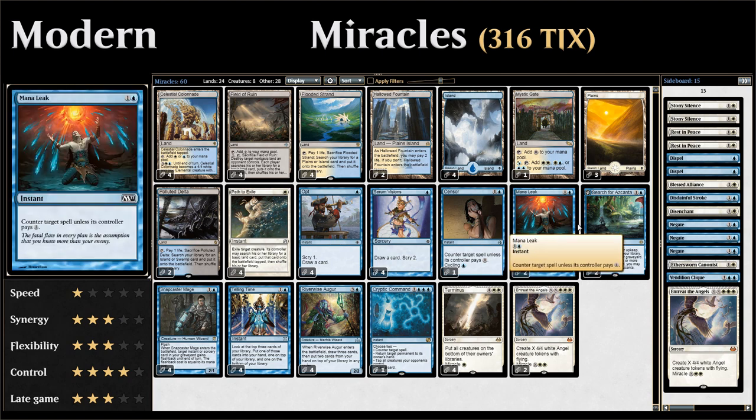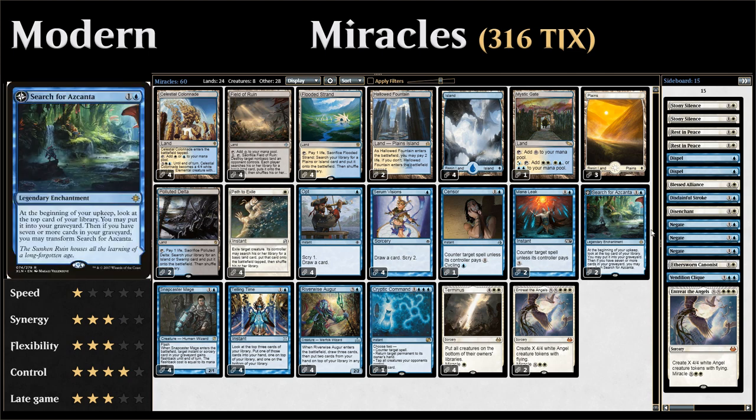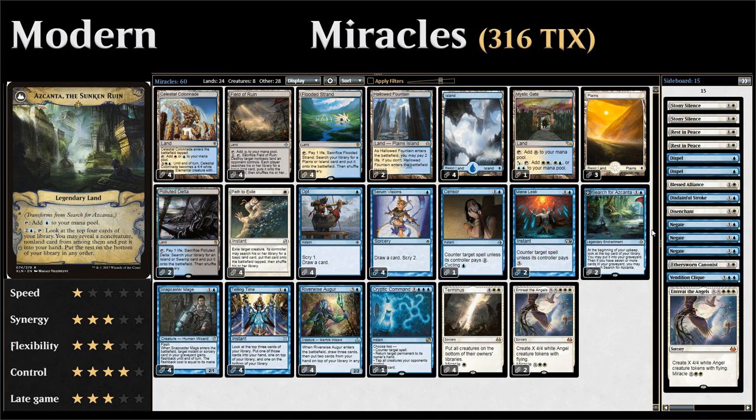We have two copies of Mana Leak as an additional cheap counterspell — counters a spell unless the opponent can pay three. Then we also have two copies of Search for Azcanta, which is now a staple in blue control decks in Modern. It gives us card selection early on and then flips into the Sunken Ruin, giving us a lot of card advantage at instant speed.